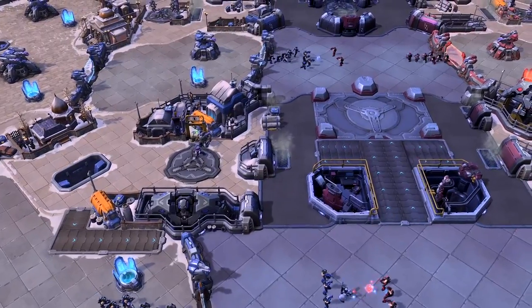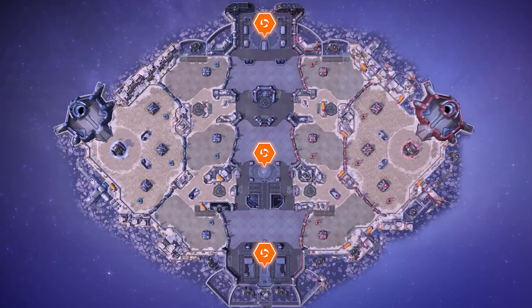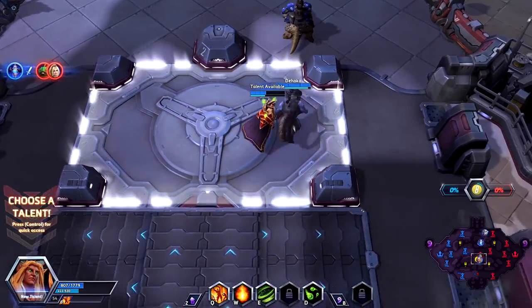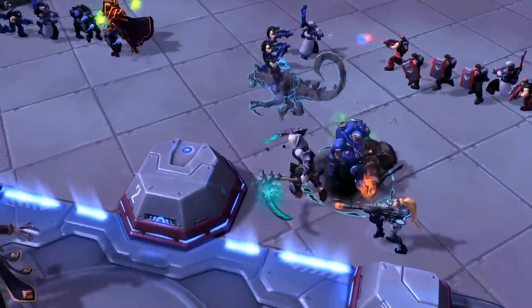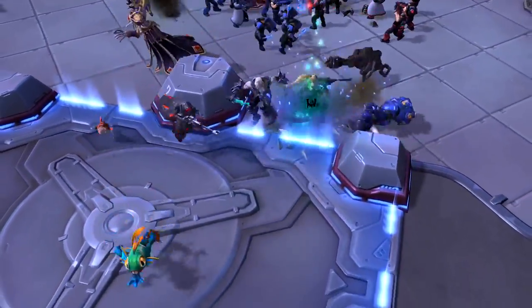Volskaya Foundry is a medium-sized, three-lane battleground. At the top, center, and bottom of the Foundry sit three control points. Periodically, a control point will activate, and teams must vie for control of the point to acquire a massive mech vehicle.